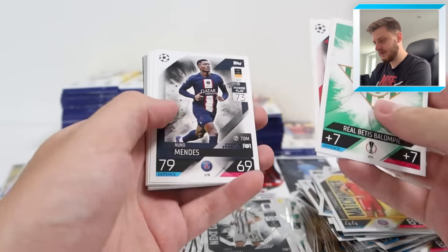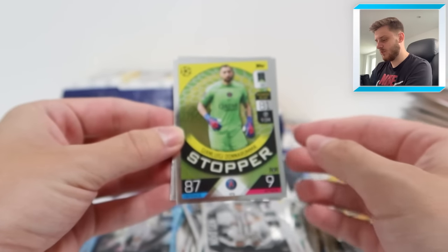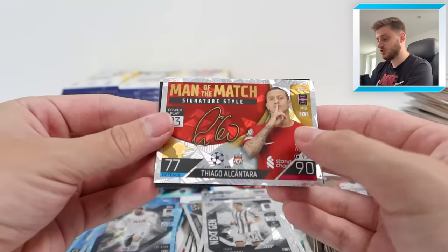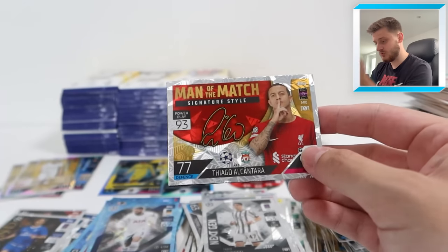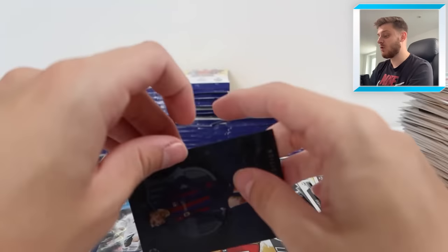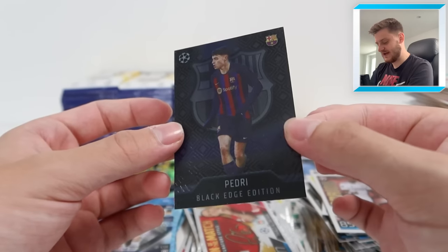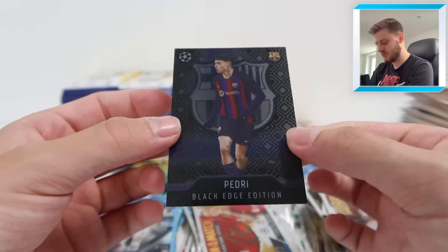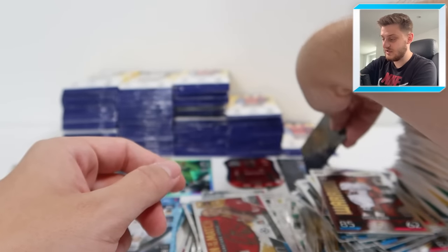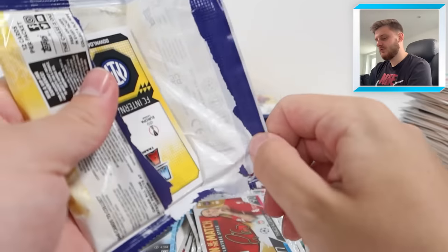We've got Stopper Gianluigi Donnarumma, Warrior David Alaba, Man of the Match Tiago - he's shushing me so I've got to be quiet. And that is one we need - Pedri, Black Edge Edition! Wow, absolutely stunning. What a player he is - that is beautiful, Black Edge Edition Pedri for Barcelona. That's now two of those we've packed - they're one in 16 packs, should get a couple more. Stefan Savic next - a bit of a brute, had that famous little encounter against Manchester City in the Champions League quarterfinals.